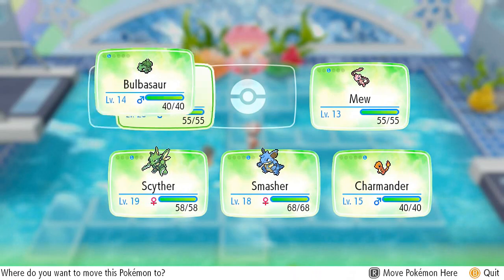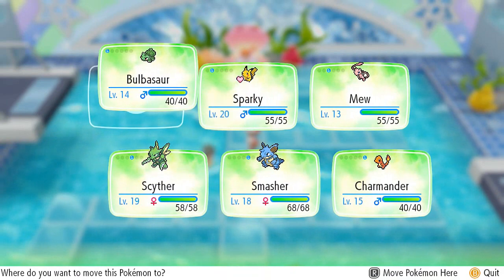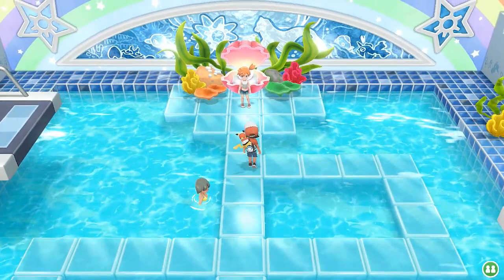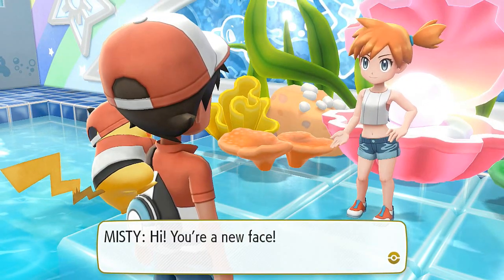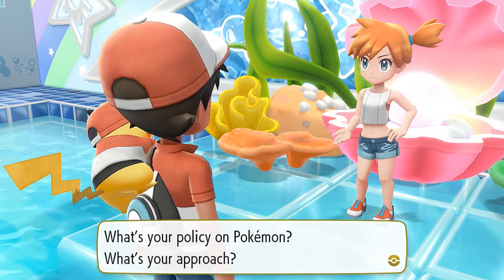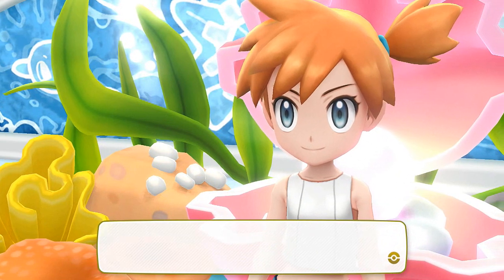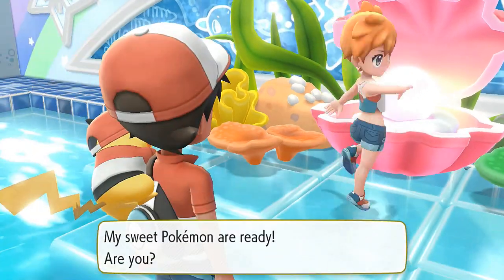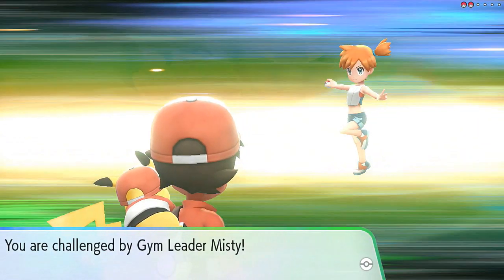I'm going to take a chance with Bulbasaur. Actually, hold on — I did realize something. Starmie is a Psychic-type Pokemon, so I kind of want to keep an eye out for that. Here we go — Misty. What up, homegirl? You're a new face. What's your policy on Pokemon? My policy for battle is an all-out offensive with water Pokemon. Misty — the world-famous beauty is your host. My sweet Pokemon are ready for you. Gym battle number two, against our good old friend Misty.